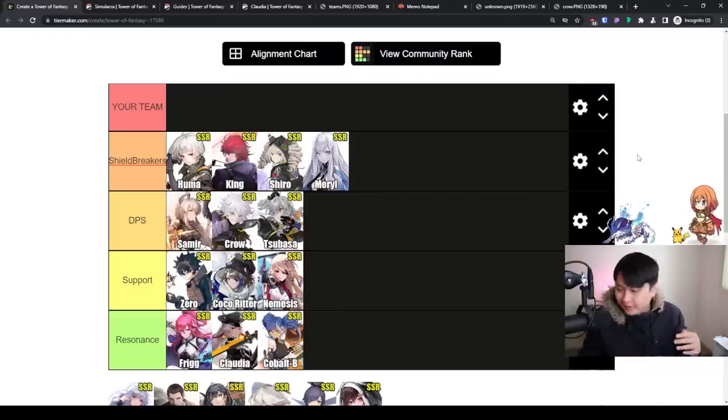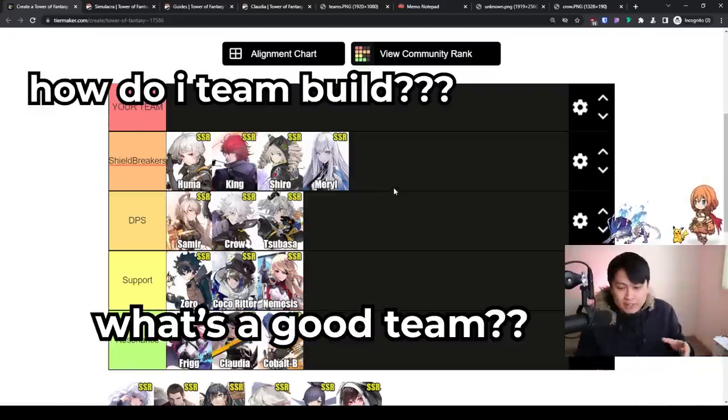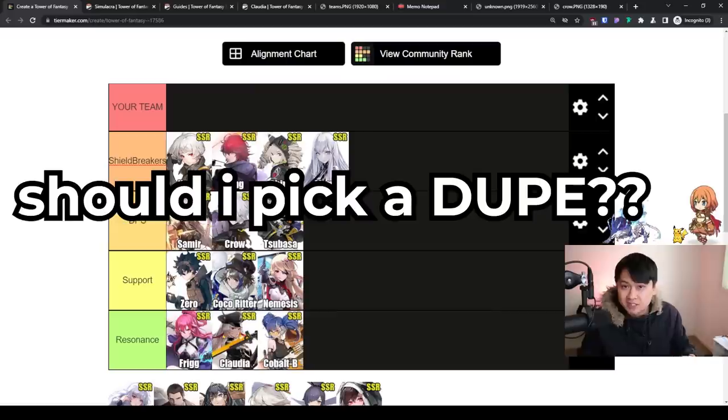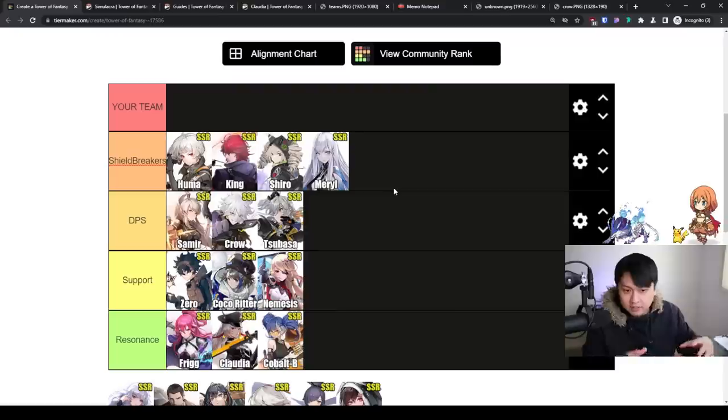It's day 5, and honestly, reading through my comments and lurking around in several Discords, there are still a lot of people asking: who should I actually pick with my SSR selector? How do I team build? Should I pick up a dupe for this character? If I have this type of team comp right now, who is the best character to go for? And should I take into account future units? So many questions.